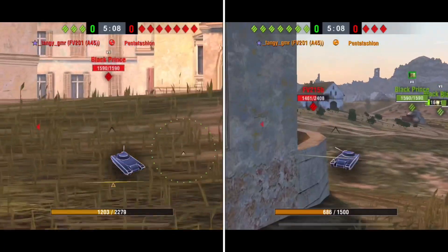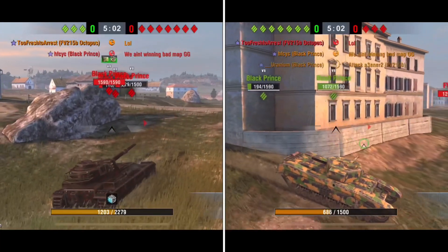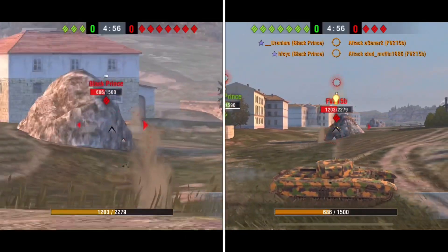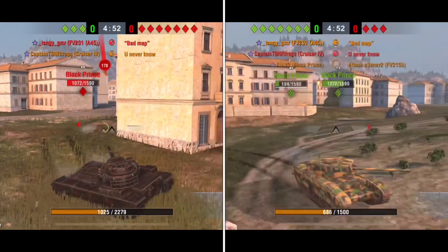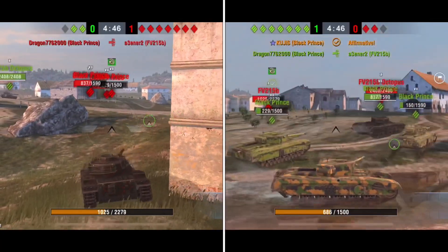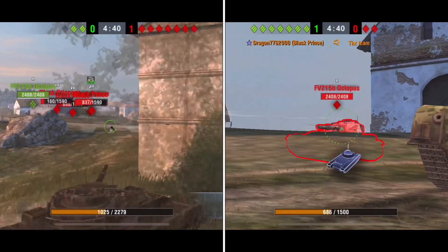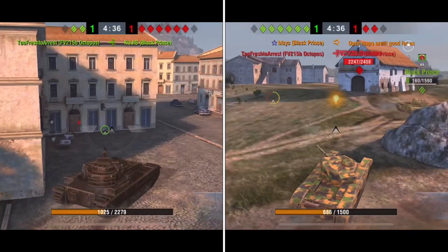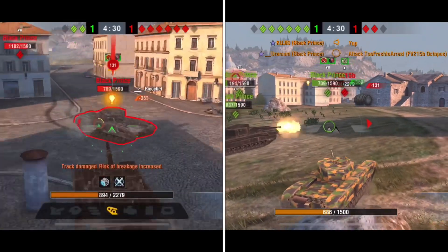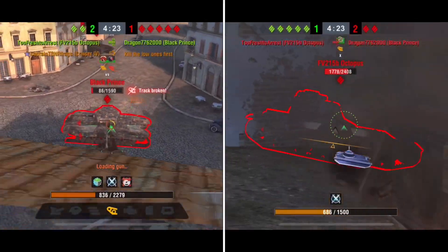This is where the Black Princes start getting a little smart - when they don't have a penetrating shot, they start using HE rounds. Even though it's not a lot of damage, with their DPM that can really add up, making them more lethal even without penetrating shots. So we just lost one of our FV215b's. They finally lost one of their Black Princes too, but I'm starting to think we have got to get in and start taking these guys out or we are not going to be able to do this.